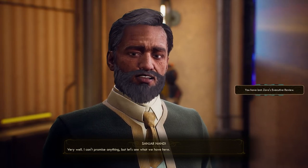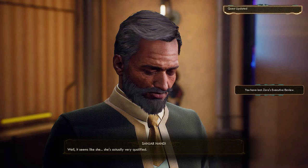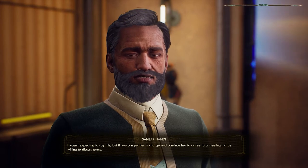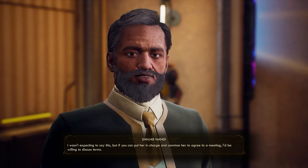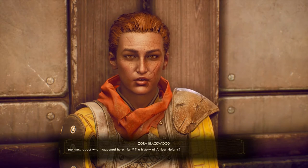Sanjar responds: "Very well. I can't promise anything, but let's see what we have here. Well, it seems like she's actually very qualified. I wasn't expecting to say this, but if you can put her in charge and convince her to agree to a meeting, I'd be willing to discuss terms." Now you just need to put Zora in charge of the Iconoclasts.